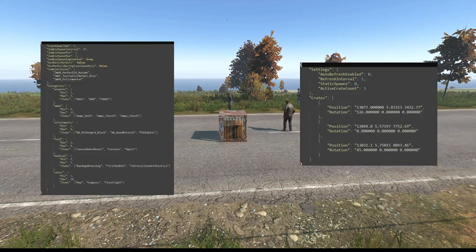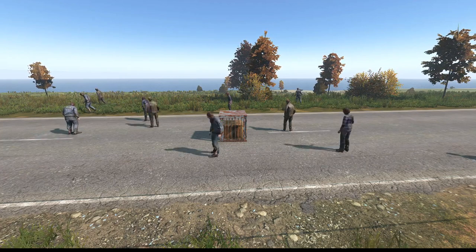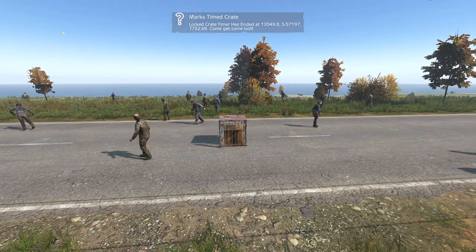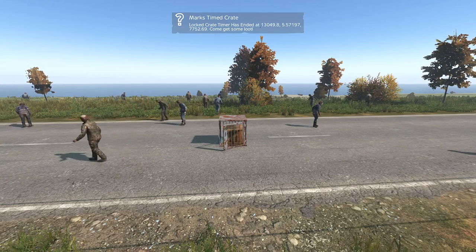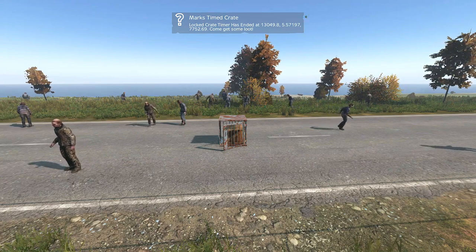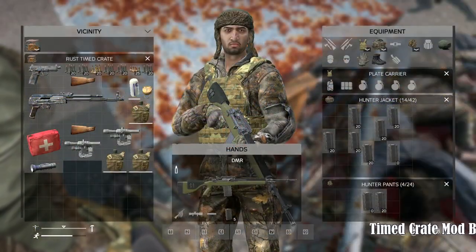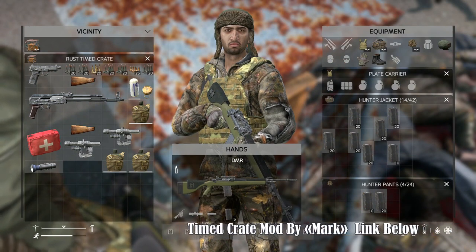To keep everyone in the loop, global notifications shoot out to all players when a crate unlocks, adding a sense of urgency and competition to the mix. And here's the cherry on top: once a crate is looted, it magically disappears upon server restart, keeping the gameplay fresh and dynamic.